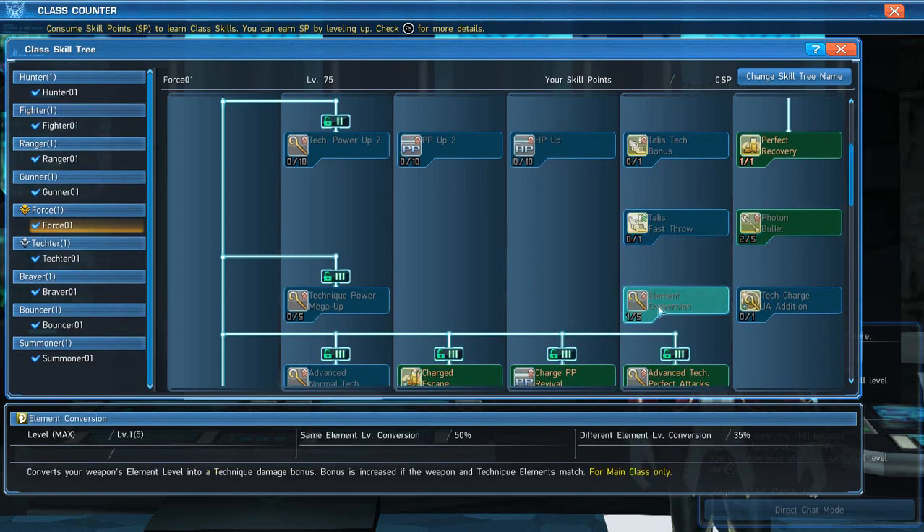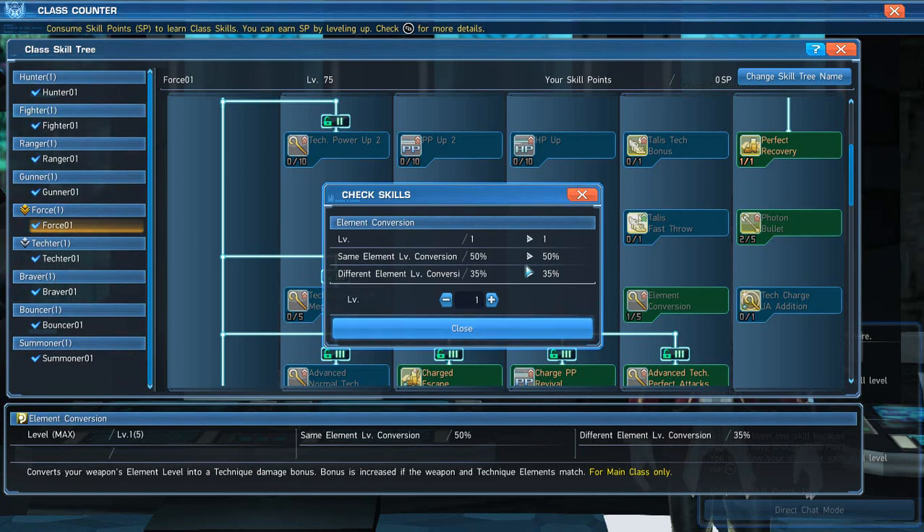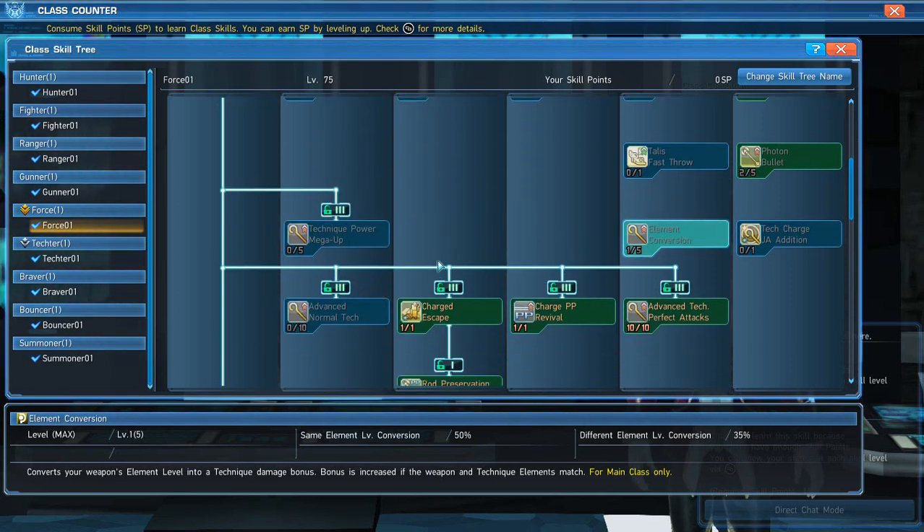Element Conversion confuses people — they put all their points into it, but if you set up your rainbow palette correctly, you only need one point. Putting five points into Element Conversion means you're mixing palettes with techs, like putting ice spells on a fire rod. That's only useful if you want to use one or two rods, which I strongly advise against. Your elements are important on Force, so make a rainbow palette — it'll be expensive, but it's the best setup.